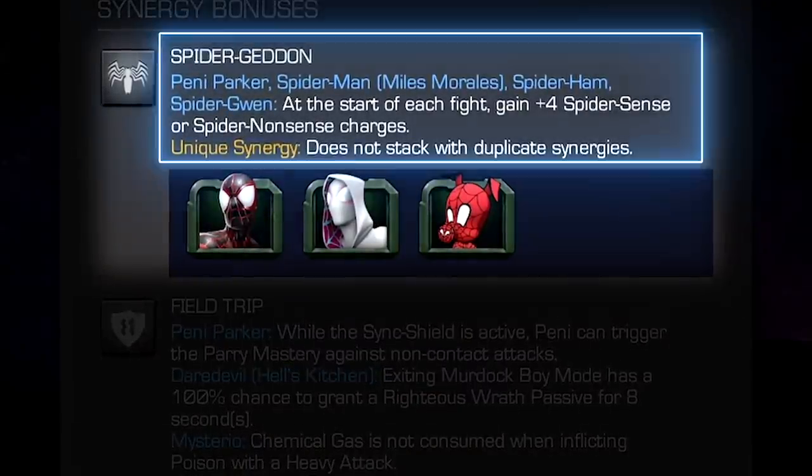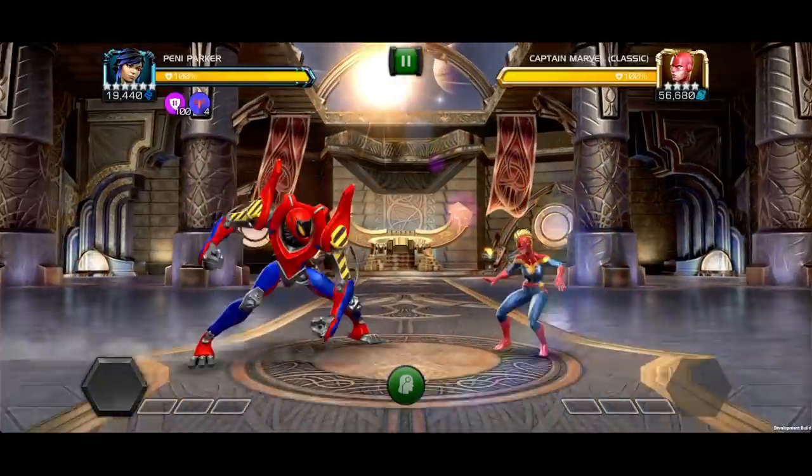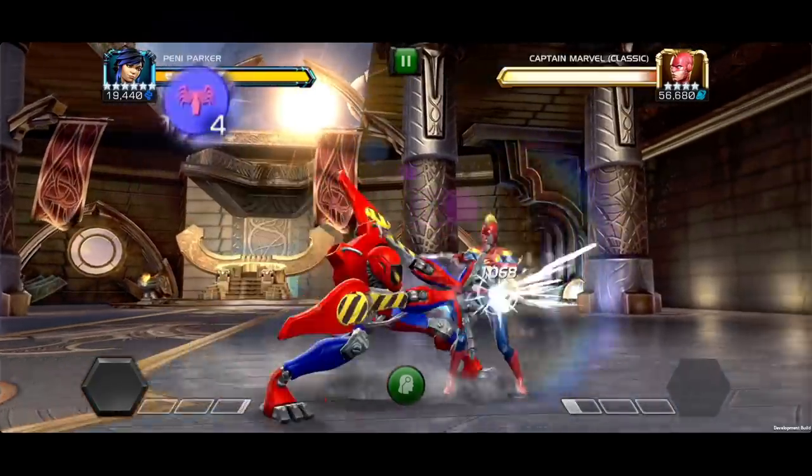Spider-Geddon synergy: With Spider-Man Miles Morales, Spider-Gwen, or Spider-Ham on the team, all synergy members including Penny start the fight with four Spider Sense or Nonsense charges.